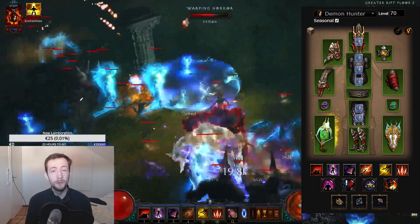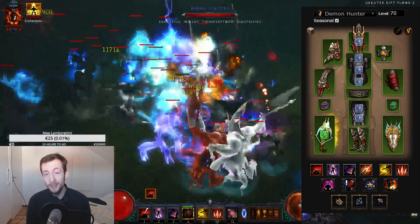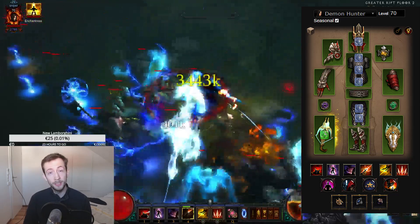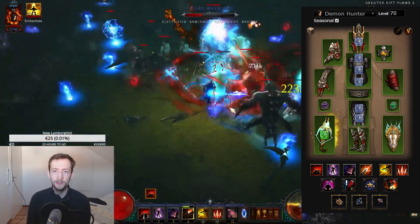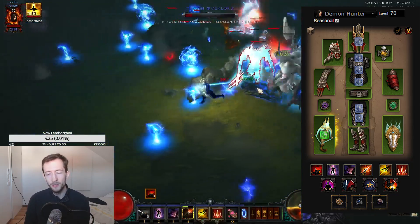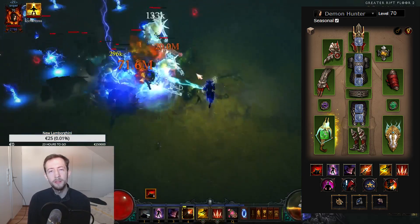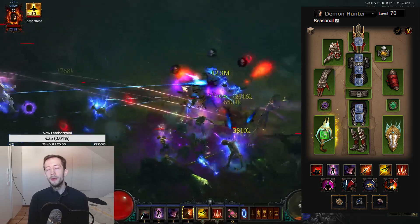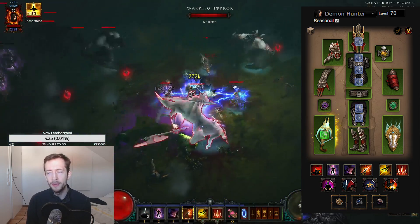Personally, I've been working towards this build for two weeks now and I'm still not quite done. It requires really insane item rolls, as I mentioned with the Arcstones for example. If I want to go for an actual end-of-season rank one clear with this, I will need to farm a couple more keys — I was thinking around 9001 or so. I'm quite far away from that right now.